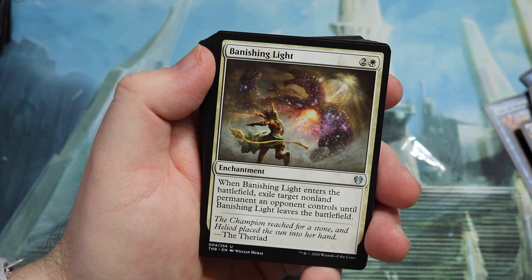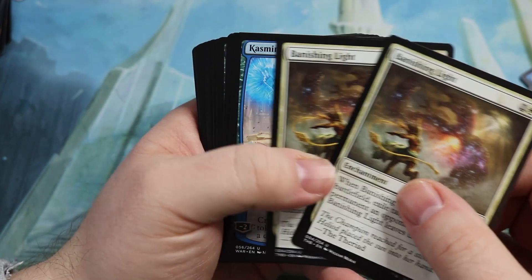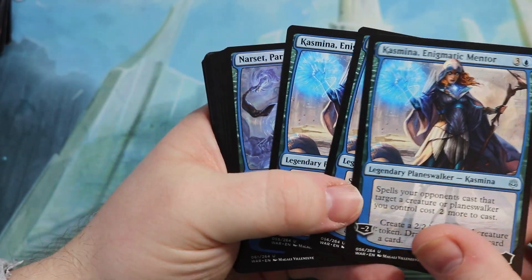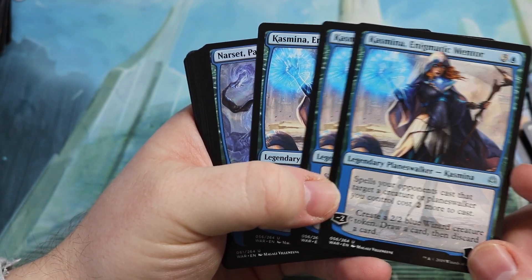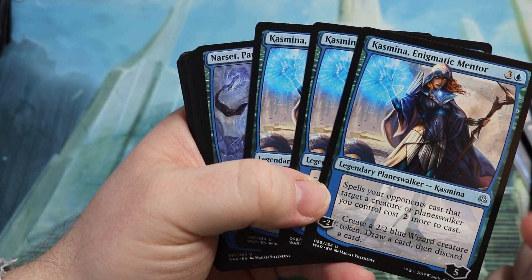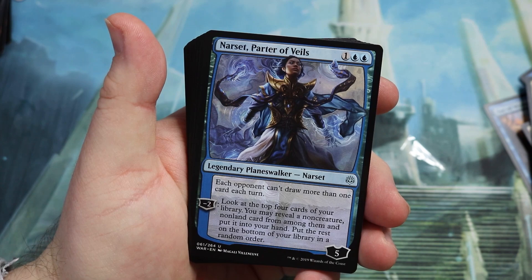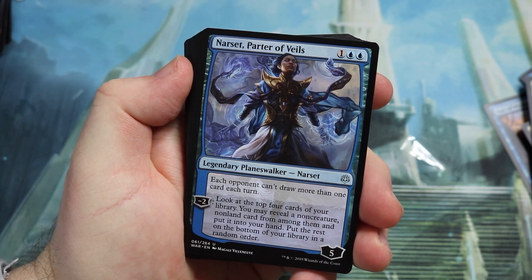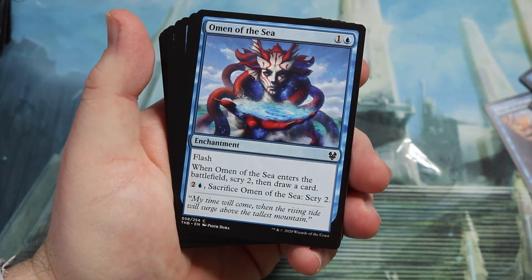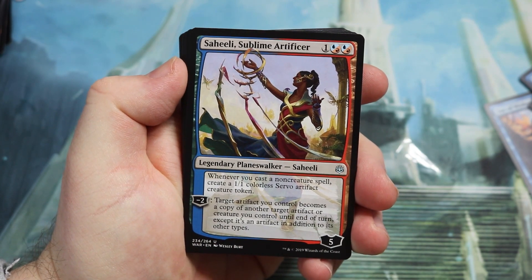You get Temple of Enlightenment, Temple of Epiphany, and Temple of Triumph. The first upgrade you'll be looking at — although the deck is ready to play straight out of the box — is upgrading those lands if you can. Casmina is a nice planeswalker; you get three or four of them. There's a lovely Narset in there — minus two is not one of the strongest abilities for me, and when I upgraded I eventually took it out for better planeswalkers, but it does protect your planeswalkers and gives you card draw. Narset is definitely one of the best planeswalkers in the pack, played in multiple different formats — you get the full playset of Narsets.